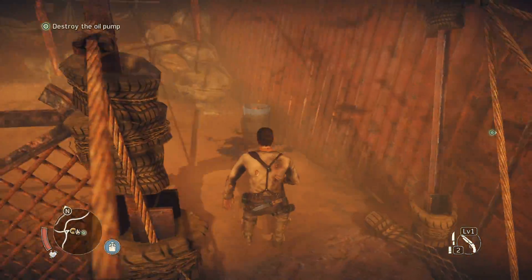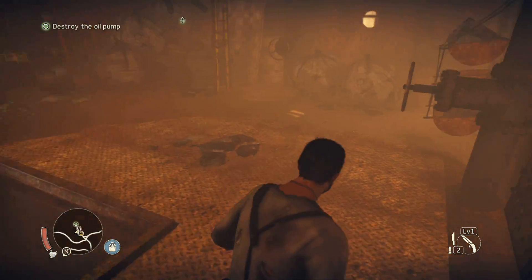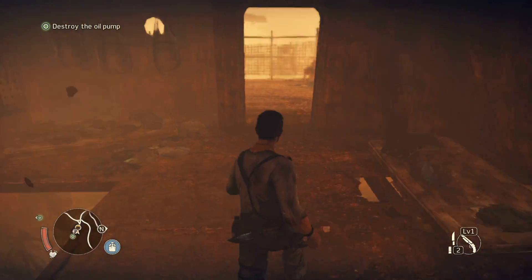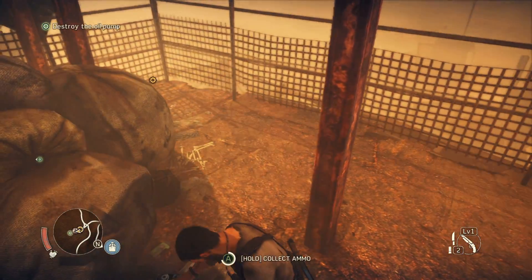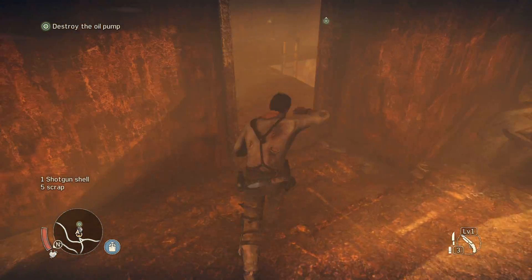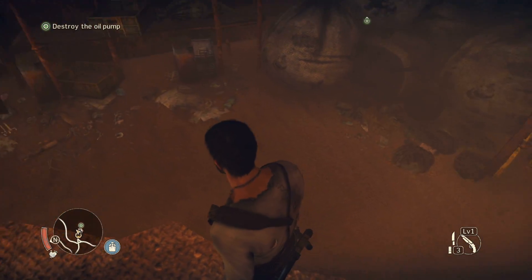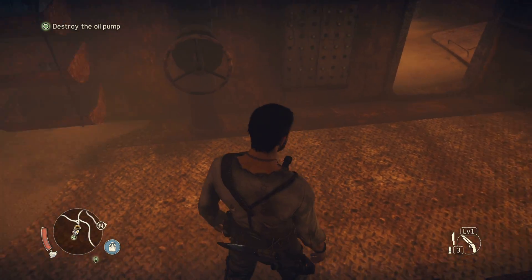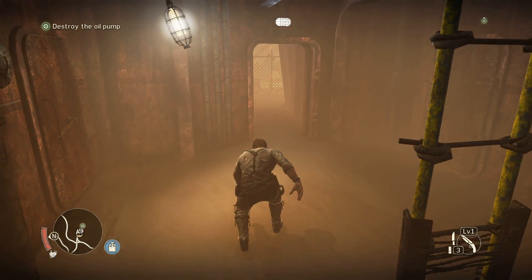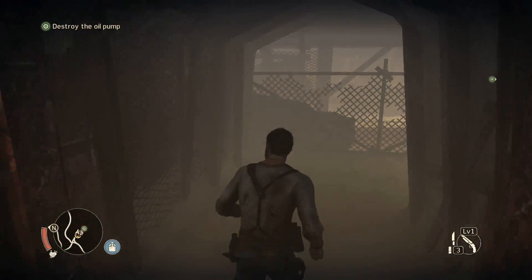As you saw there, lightning happens during these sandstorms and it can hit you — you want to be very careful. I'm going to search this place top to bottom for every possible bit of scrap I can find. I'd like to clear it out entirely because it's so early in the game — we need everything we can get. Ammo, scrap, anything at all will be helpful for upgrading the car and trying to survive combat. Max has got that brace on his leg — if you fall from a high enough height, he'll limp for a bit. You won't necessarily take any damage, but you'll be slowed down and you can't sprint until he stops limping.